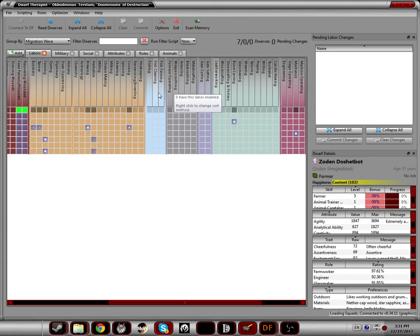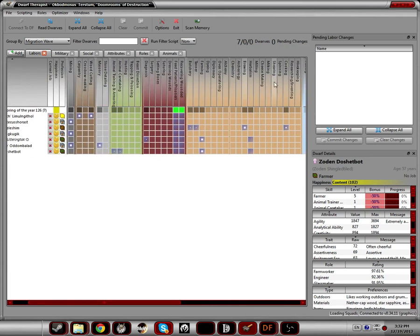Then you get fishing — pretty self explanatory. A key thing about fishing: if you are going to make a seaside fortress and rely a lot on fishing, make sure you have a good fish cleaner because you have to gut the fish before your dwarves can eat it. Here are all the farming and food processing skills. The most important are farming, brewing, and herbalism. What I recommend is at the start of the game, open up therapist, go down and check herbalism on both these guys. When you check them they should appear in the queue up here, then you commit changes.